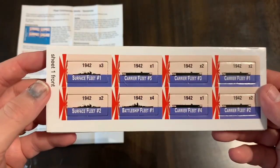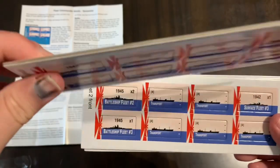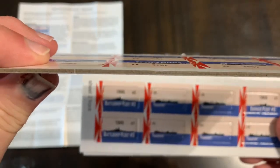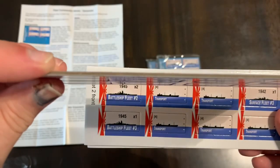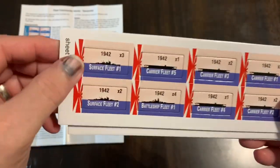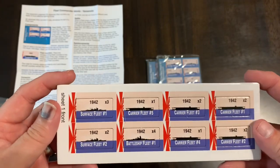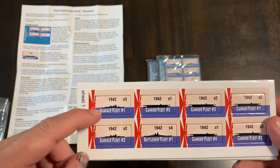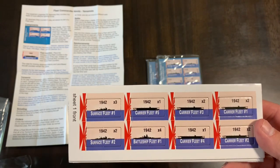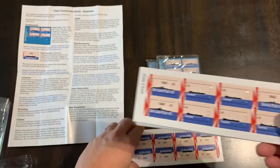So let's look at the counters here. Basically these are fleets. They're the typical DVG counters — pretty thick. They're pre-rounded and they pop out pretty good. Good thick counters. There are going to be different fleets here. So you have surface fleet one, carrier fleet five, and battle fleet one. You have several different fleet markers here.